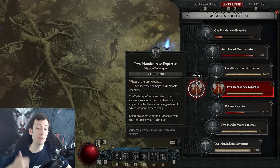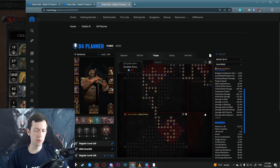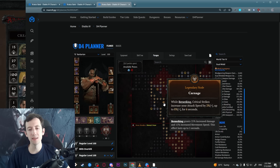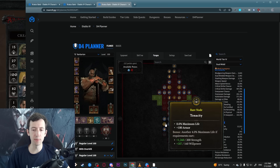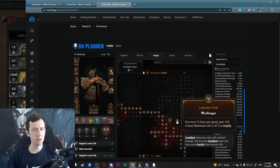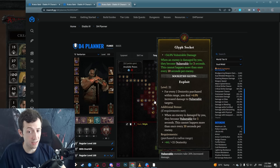With the sword you can use the 2-Handed Sword expertise as the technique slot, getting another 15% vulnerable damage multiplicatively. Let's talk about the Paragon setup. We have a six-board setup and mostly go for glyphs. Most of the legendary nodes for Barbarians are pretty awful in my opinion — the only one you pick up is Carnage quite late for a bit of extra attack speed. Everything else is based around glyphs and maybe a few rare nodes. On the starting board we pick up a bunch of stuff and have the Might glyph, which gives extra damage with 2-handed weapons — both our main skills use 2-handed weapons.